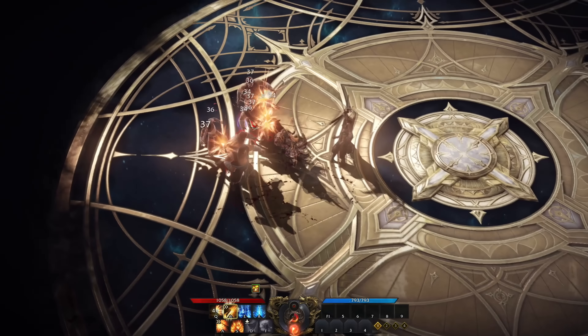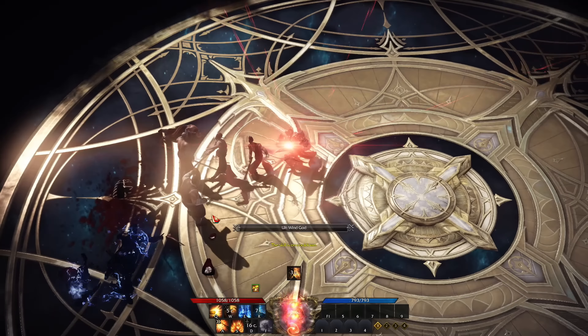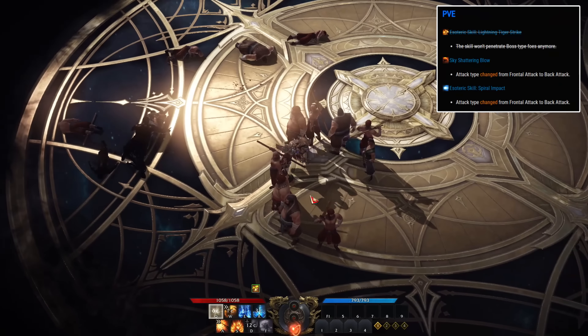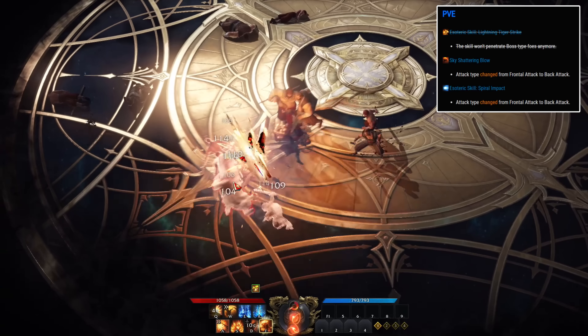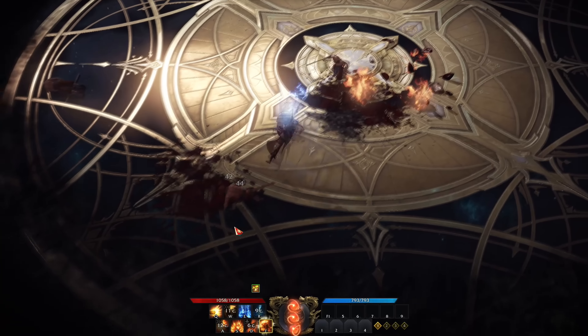Going over to the Striker. Similarly to the Soul Fist, the Striker hasn't been changed much. The only difference is that sky shattering blow and the esoteric skill spiral impact both got their attack type changed from frontal attack to back attack, and that's about it.